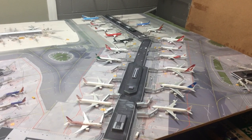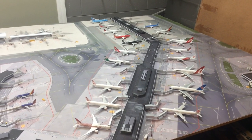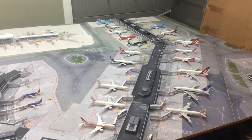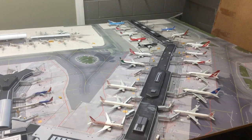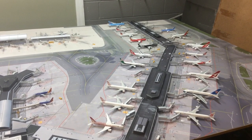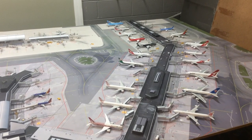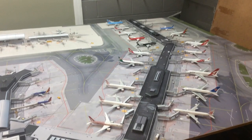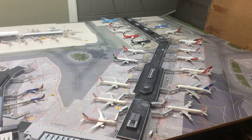The next terminal we have is the TBIT — the Tom Bradley International Terminal. This terminal has 18 gates right now. They are expanding and building another parallel terminal behind it, and I believe they will add another 12 gates to it. Once they do that, I will add the gates.